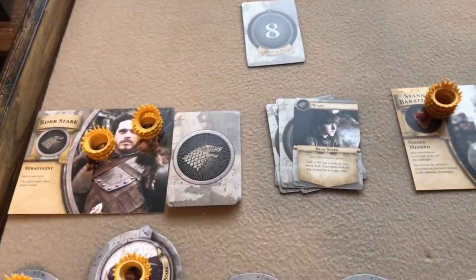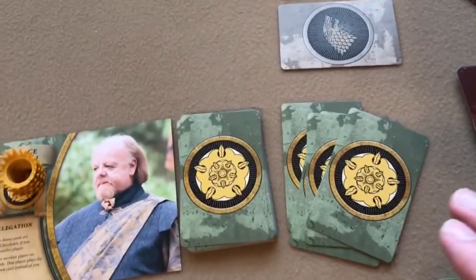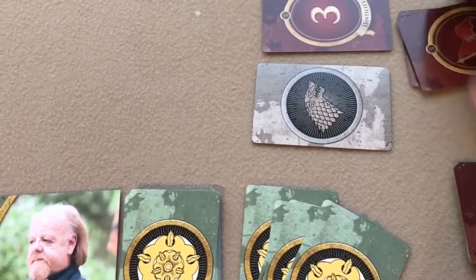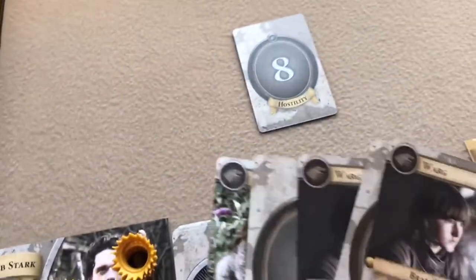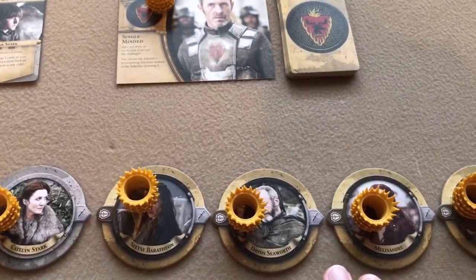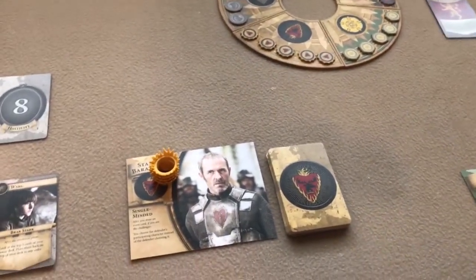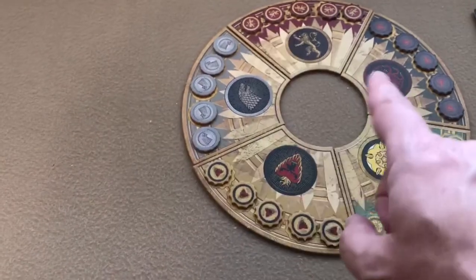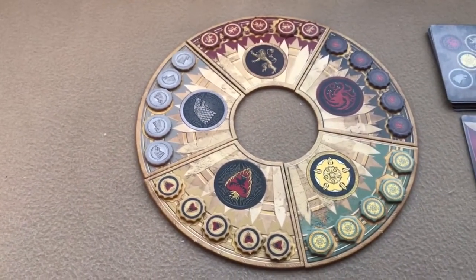After all penalties and rewards, that's the resolution phase. At end of turn, characters return to their normal positions, each side draws back up to five cards, and played cards go to the discard pile. Then you go to the next player, who draws a card to see who their defender will be. You keep going round and round until one player has spread all their influence onto other players' boards — that player wins.